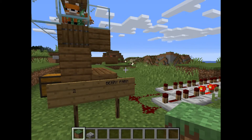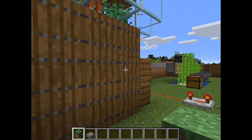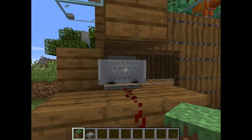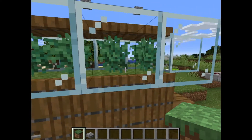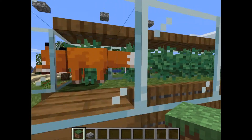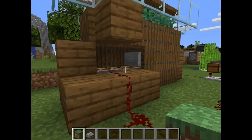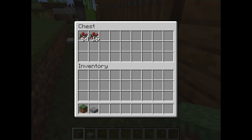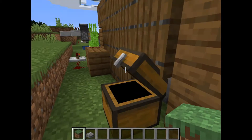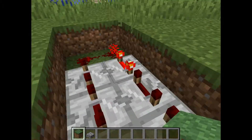Number two is a berry farm. This isn't as simple as the tree farm but it's still a very good farm. It's got a hopper mine cart that just goes underneath. On top you've got a grass layer with berries on and some foxes in. When the berries grow, the foxes automatically harvest the berries and drop a few. When they drop them, the hopper mine cart picks them up and puts them in the chest. This farm's been going for a while now and it's collected just over a stack of berries. It's a little more complicated to build and takes a bit more resources but still quite easy to build.